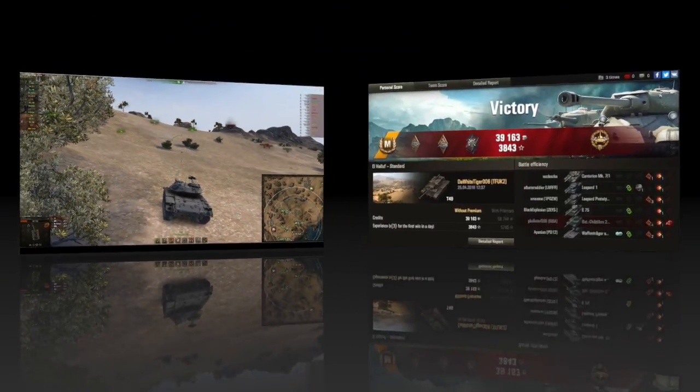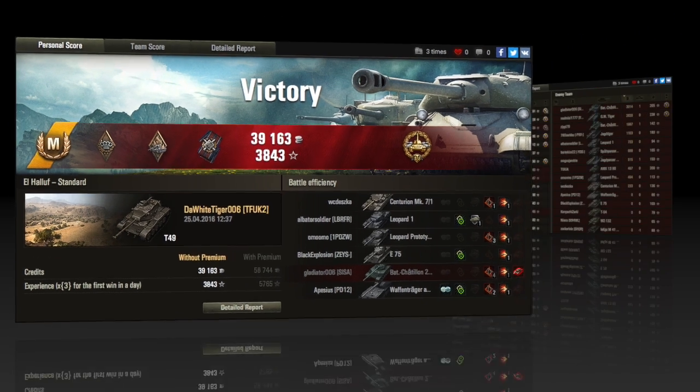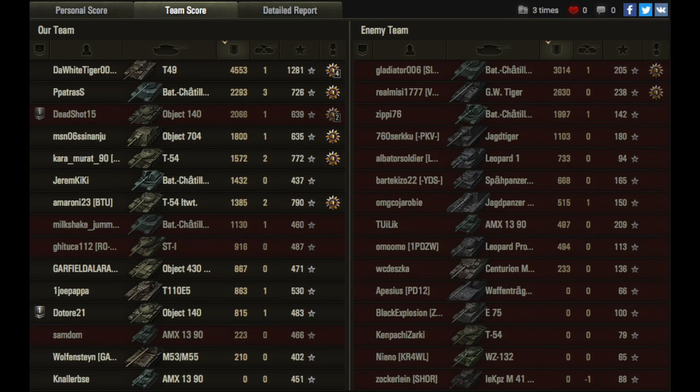Let's have a look at the post-game stats. Tiger picked up his mastery and a High Caliber in that match, plus 3,843 experience without a premium account. He also did 4,553 damage, 1 kill, and 1,281 base experience. A great game in the T-49 — he did important damage to the Bat Chat, the Object 140, the 704, both Bat Chats. In fact, he did more damage than both Bat Chats combined, and all the other tier 10s.